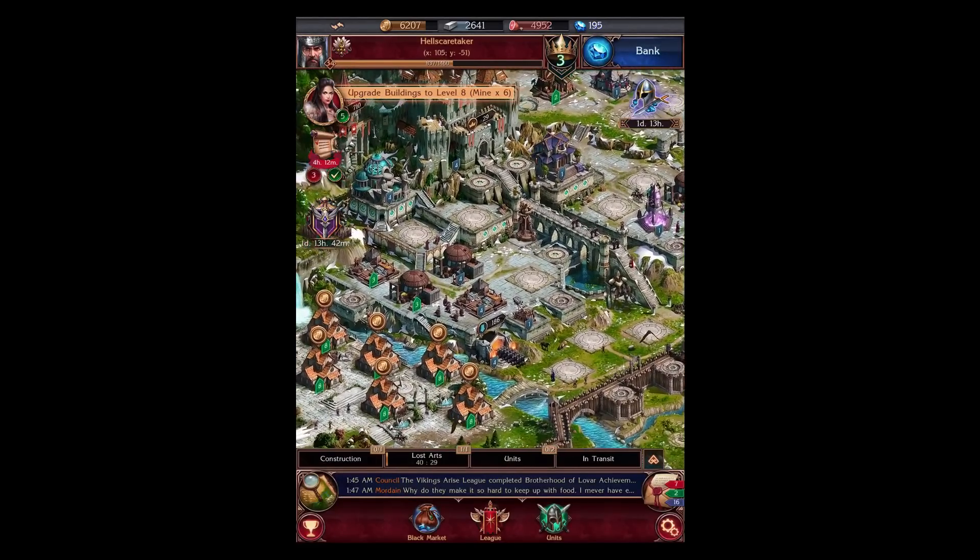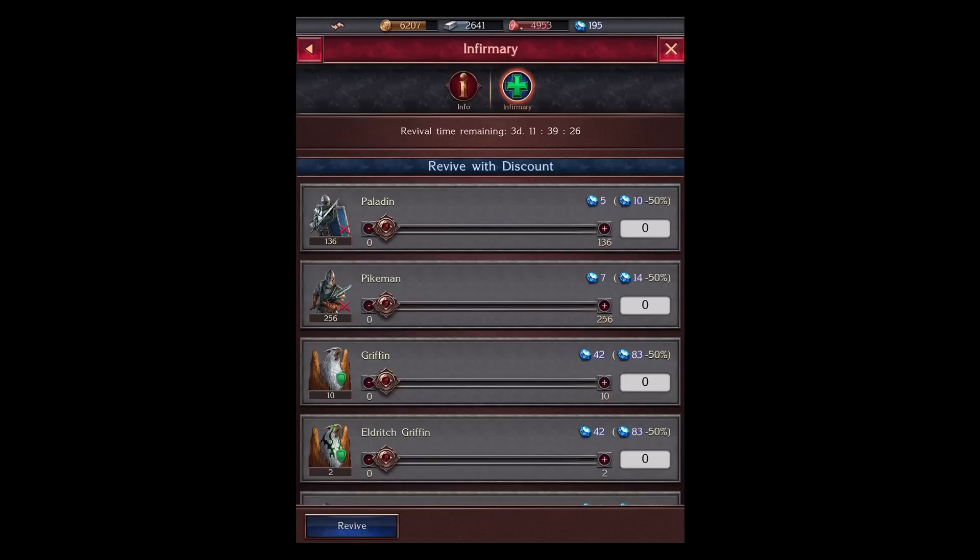Next is the Infirmary. Now the Infirmary is where all my units that have been involved in combat come to — whether I've been engaged against other players, taken on battlefields, or done the side quests or main quests. All my units that I lost come here. I can revive them but it will cost me sapphires. For example, reviving 256 pikemen will cost over 1,792 sapphires. However, if my troops are in my castle and I get raided, I can revive them for free — so that's something at least.